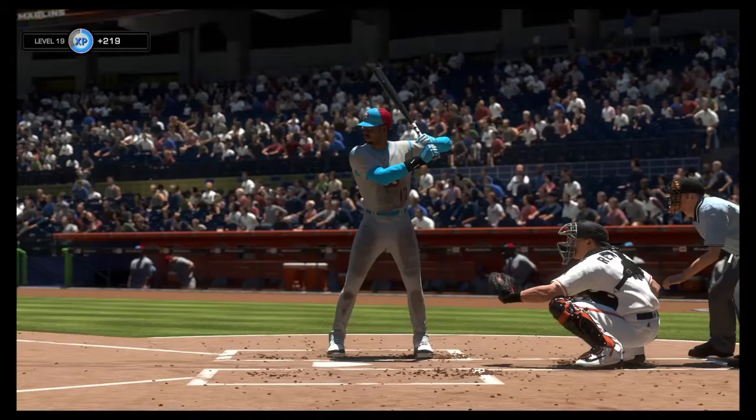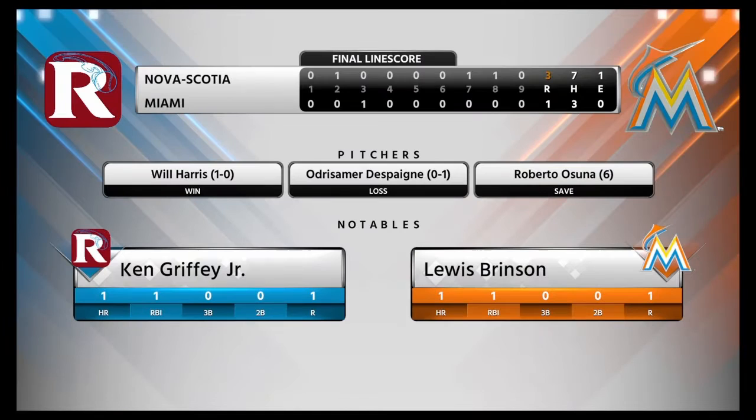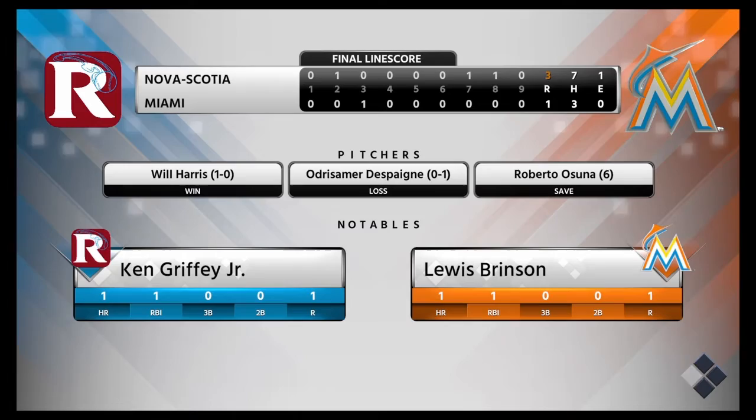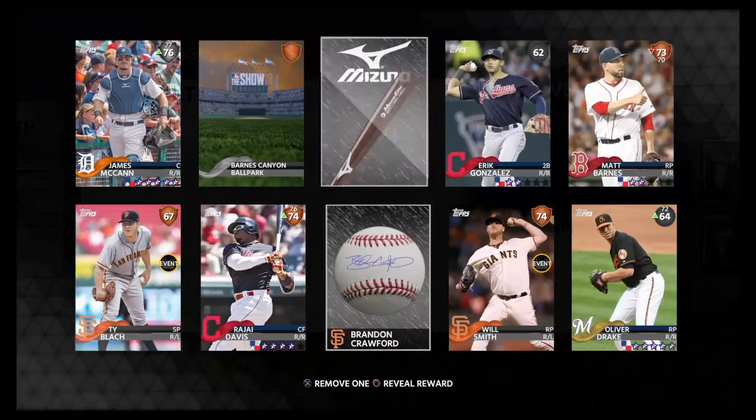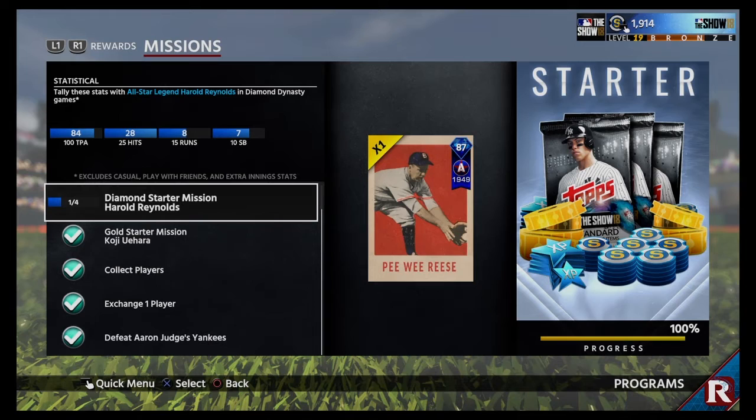Unfortunately not one hit by Harold Reynolds, so better luck next time. Let's check the program — the plate appearances do count even without hits, so those stats move us forward. Going into programs — 84 plate appearances, 16 left, 7 runs left, and 3 stolen bases. Getting 3-4 plate appearances per game with 16 left, probably 4-5 more games and hopefully we should get our hands on Pee Wee Reese. See you guys next time, thanks for watching.